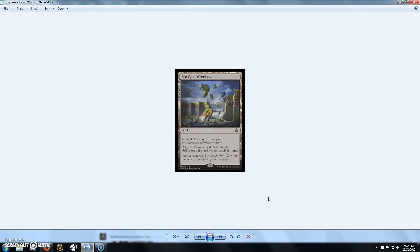Next we have Seagate Wreckage, another rare land that taps for colorless, or you can pay 2 and a colorless and tap it to draw a card — activate this ability only if you have no cards in hand. I can definitely see myself playing this in some EDH decks. If you're in top-deck mode and you need a way to draw some cards, this is a pretty nice way to do it for 3 mana.